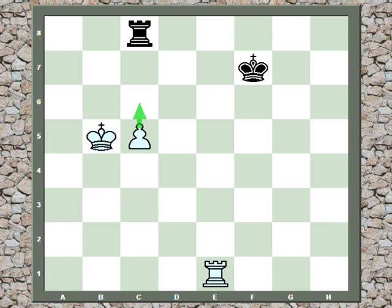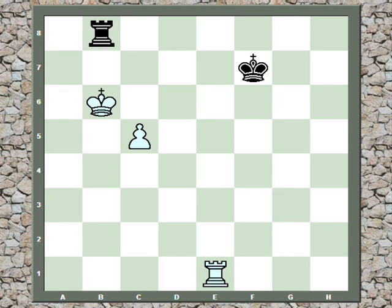King b5, threatening to push the pawn to c6. The only way to prevent this is for black to give check. Then if the king goes to c6, he's blocking his own pawn — he's not threatening to push the pawn. So that is why we go to a6, threatening to push the pawn to c6. The black rook comes in front, attacking the pawn and preventing its advance. So the king goes to b6, defending the pawn and preparing to push. Rook b8 check, and king c7 — the pawn is threatening to push to c6, and the rook cannot safely check because the white king has gotten too close.